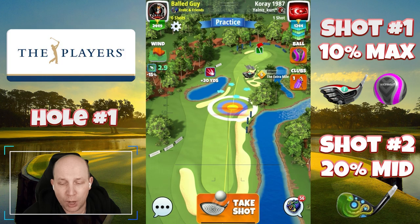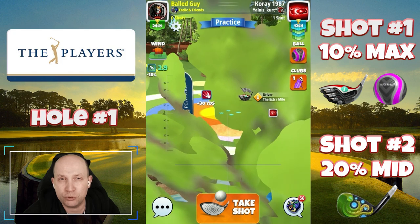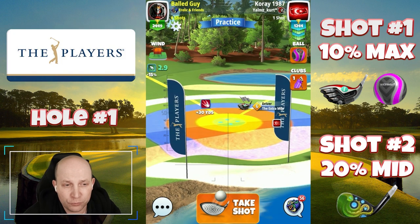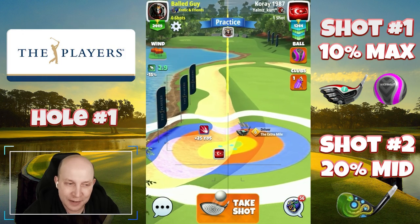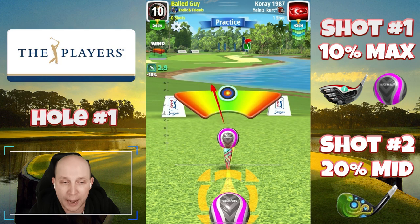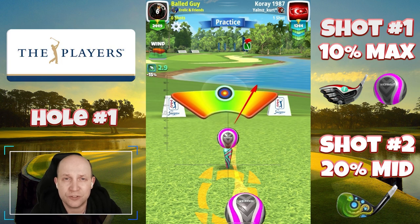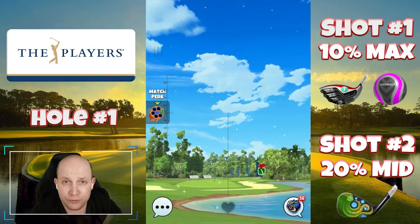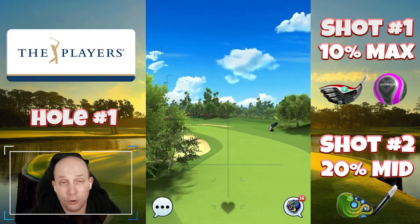Playing it with maximum topspin and at least two bars or as much as you've got of right spin. I'm going to push this one up to max — that's max distance — and we're going to give this one max overpower and almost half a ball of right curl. Depending on the wind angle is going to depend on the exact amount of curl.